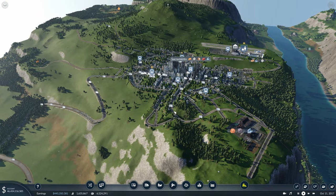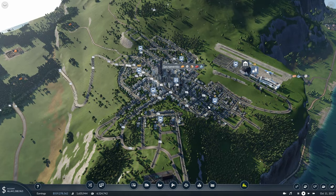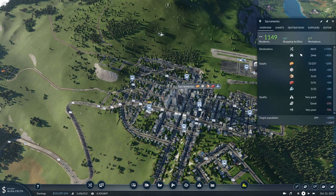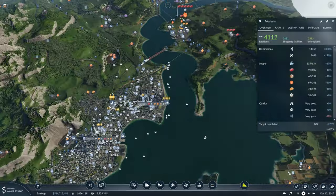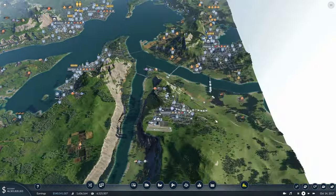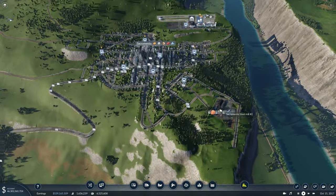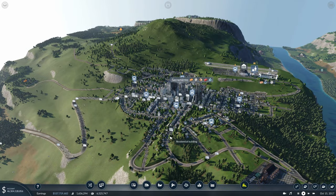Another interesting challenge is I think we're going to need to prepare the city for the amount of growth it's about to receive, because once we connect up all of these resources to the city, this number will probably try to reach similar numbers to the rest of the cities — up about the 4,000 population range we can see with all the other cities. So I think we're going to want to clear some space out, maybe define some edges and boundaries of where we want the city to go, and pretty much just set this whole area up for success.